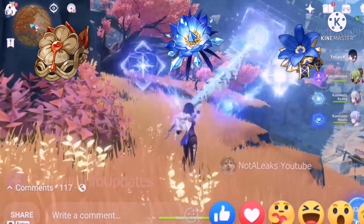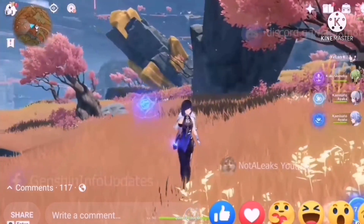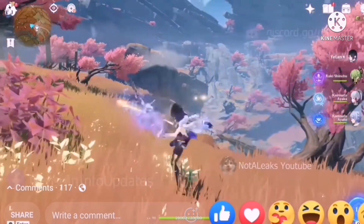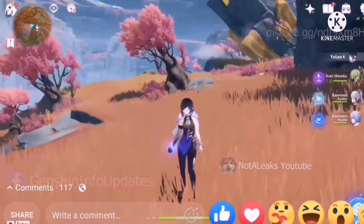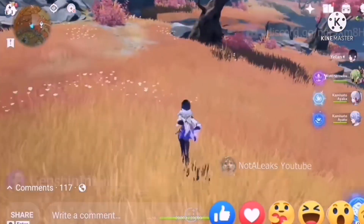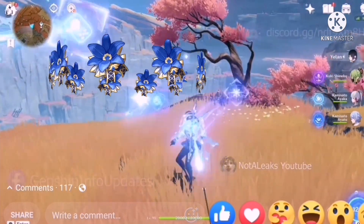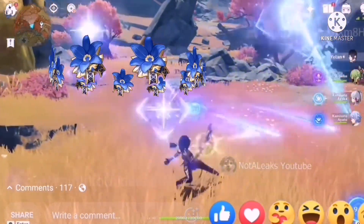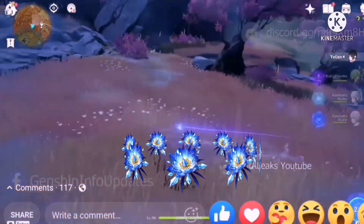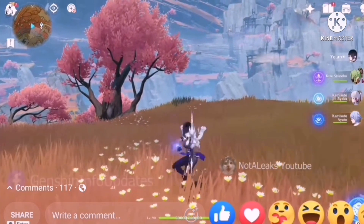The ideal Genshin Impact Yellen build is determined by the team composition and whether or not she will be the primary DPS. Use the Heart of Depth Artifact Set if her charged attack is your main damage source — it gives a 15% bonus on Hydro damage, and the 4-Piece increases Normal and Charged Attack damage by 30% for 15 seconds when she uses her Elemental Skill. The Noblesse Oblige Set, which deals 20% Elemental Burst damage and buffs team attack, is another option. If you use Yellen in Freeze comps, you can also use the Blizzard Strayer Set, which increases Crit Rate by 20% when hitting a Cryo-affected target, and by another 20% if the target is Frozen.